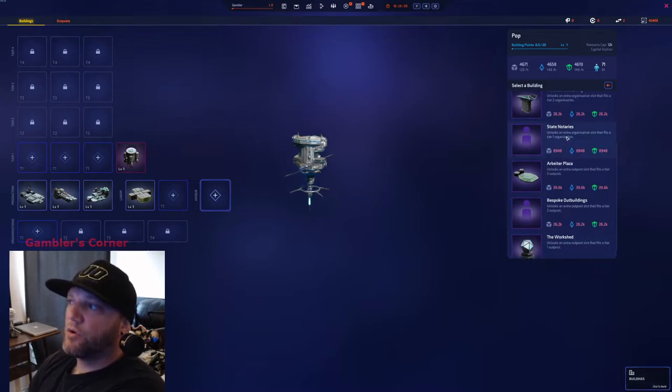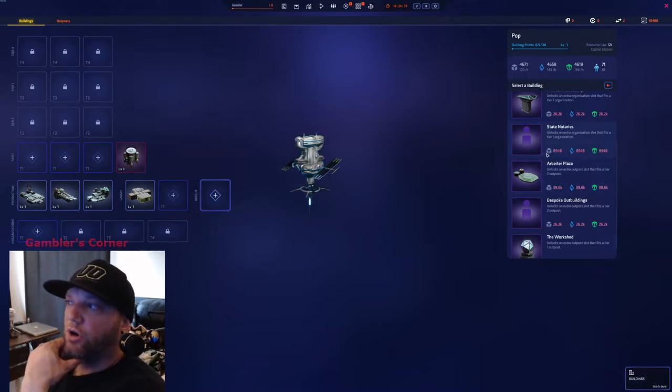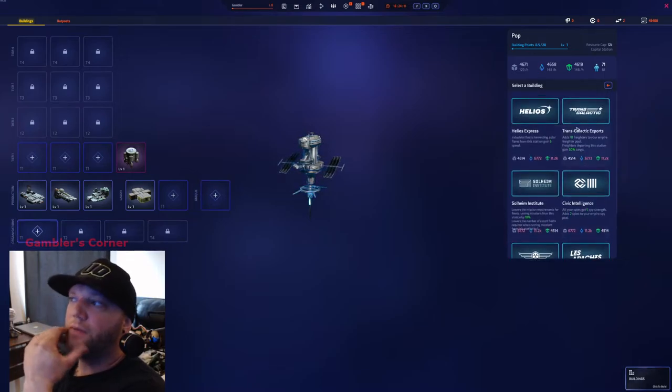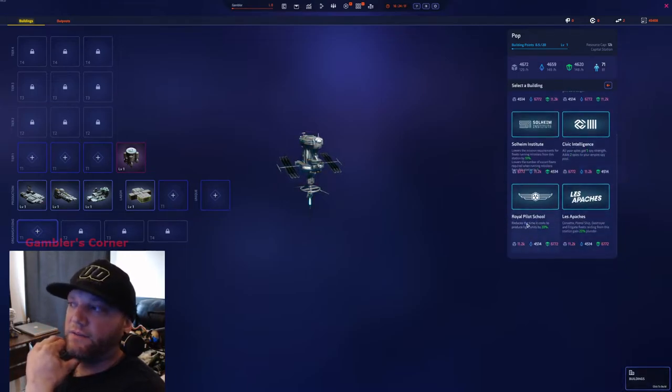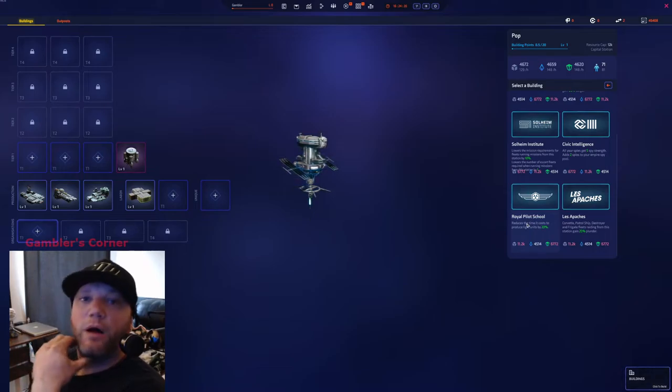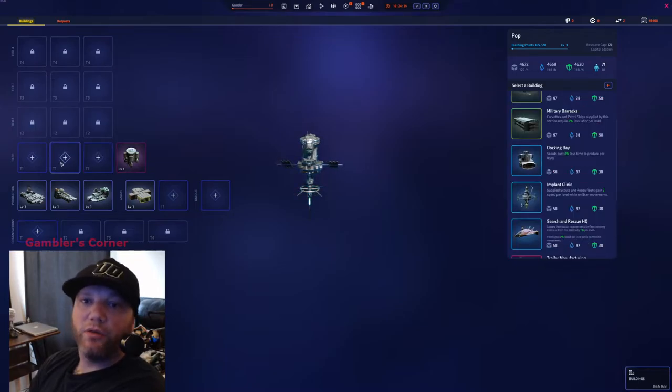Another thing to pay attention to — similar to Work Shed — you could get State Notaries here. What that allows you to do is build two level one orgs at your starter. So you might get Transgalactic and Royal Pilot School for making lights, since you're pumping industrials or scouts from here. This station is stuck on lights because you're not making an HSA, so you're getting pure scouts.